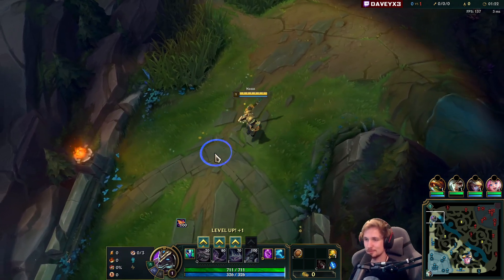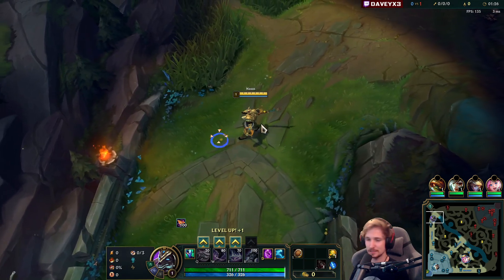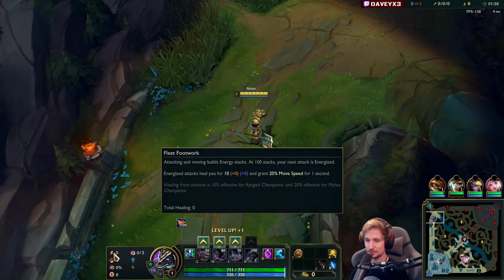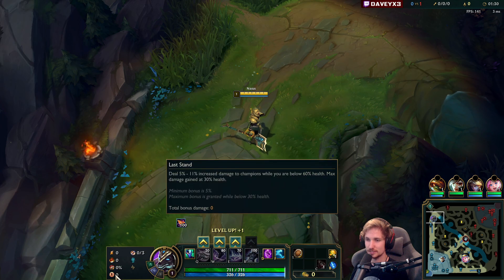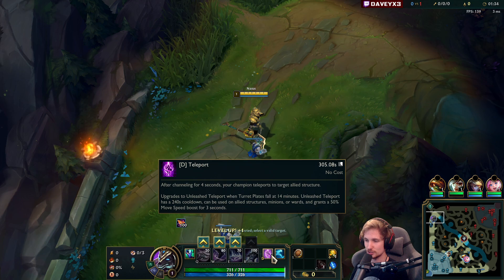Alright guys, we're playing some Nessus top lane, and I'm going to teach you guys exactly how you can play this champion right now. What you want to run is Fleet, Triumph, Tenacity, Lesson, Biscuits, and Cosmic, and then we also have Ghost along with TP.